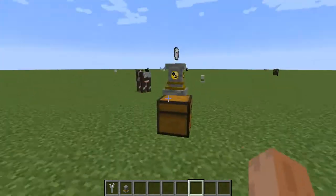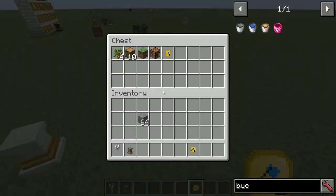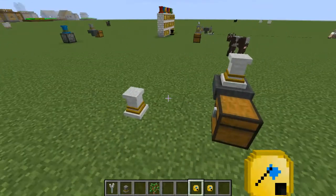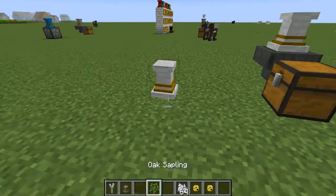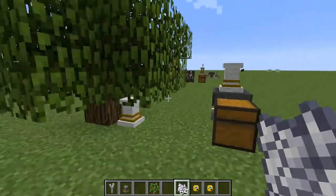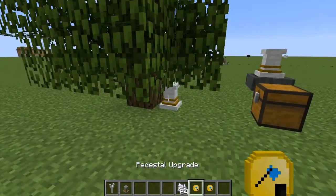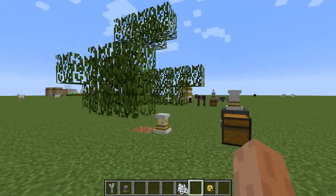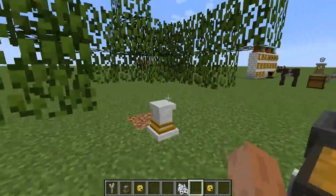Next up is the tree chopper upgrade. I've already linked this to a small system. We plant a tree, grow it — the tree chopper, because it's linked to another pedestal, will transfer items as soon as they go in. The sapling goes back in after chopping. With the upgrade active, it cuts all the wood and passes outputs to the chest. However it stopped there and didn't cut the leaves — those are despawning.